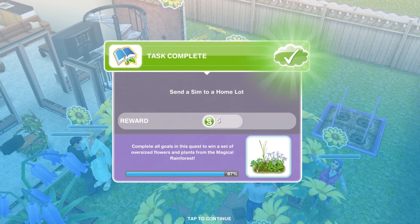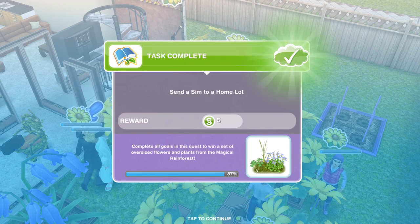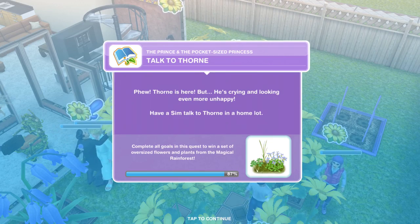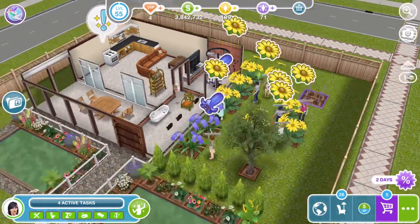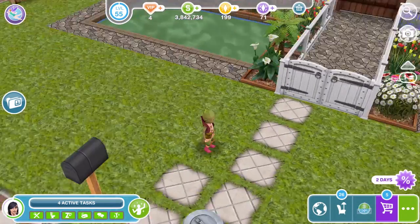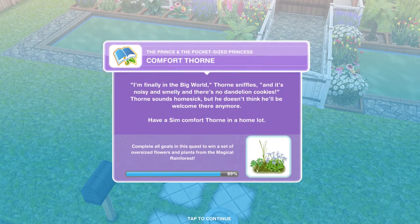If you haven't got Sims in a home lot, just go to a home lot and whistle over a Sim. Now we need to talk to Thorn. Thorn is here but he's crying, looking even more unhappy. Have a Sim talk to Thorn in a home lot. Click Thorn and talk to for 30 seconds. Task complete on talk to Thorn.